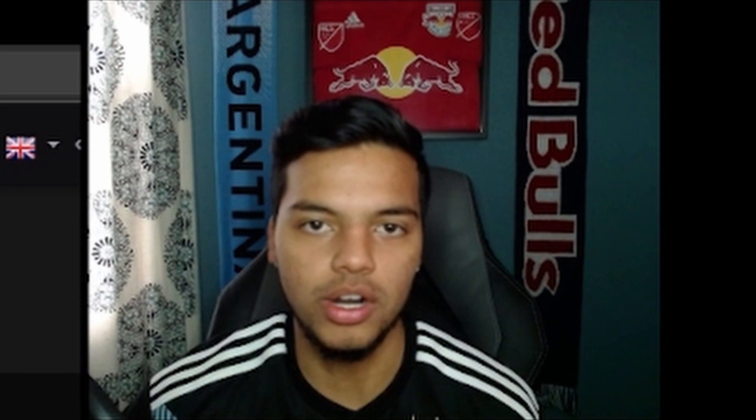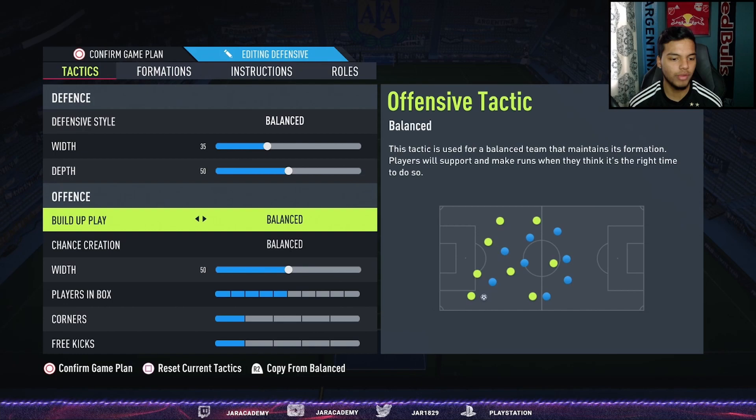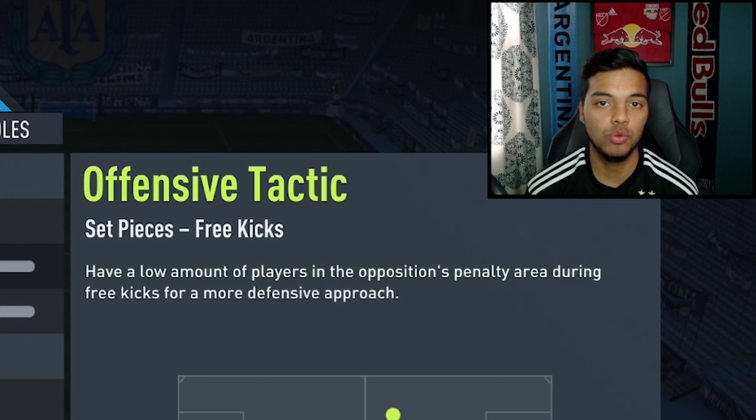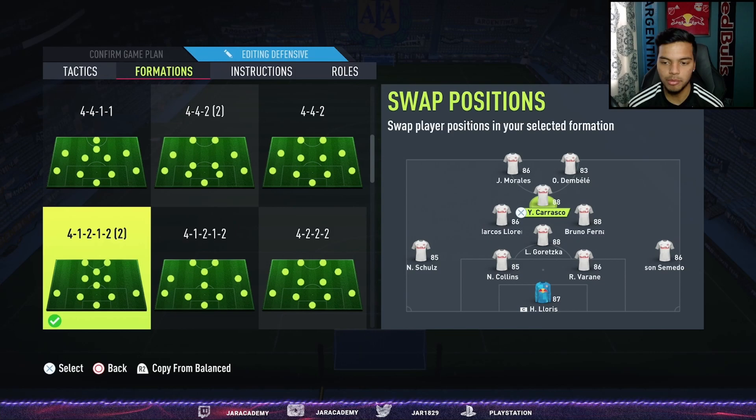This squad is going to be set in the 4-1-2-2 second variation formation. Defensive style: Balanced, 35 width, 50 depth. Build-up play: Balanced, width 50. Players in box: 5. Corners and free kicks: 1. If you want a more in-depth tutorial on this formation and tactics, check out my last video on the 4-1-2-2 narrow custom tactics.